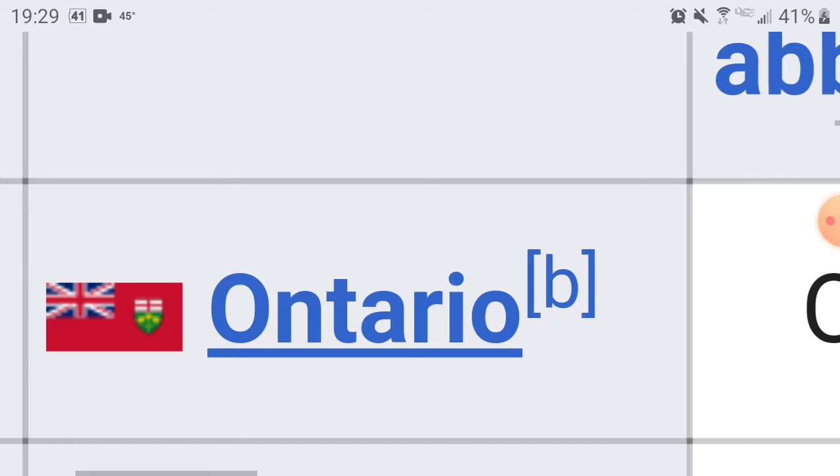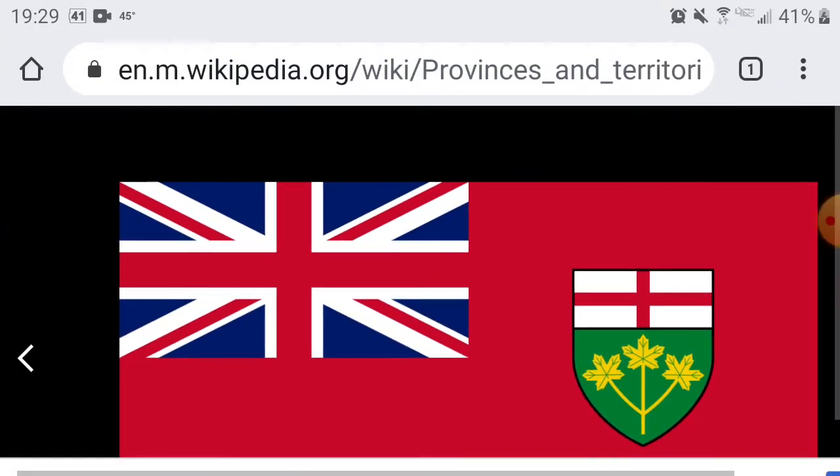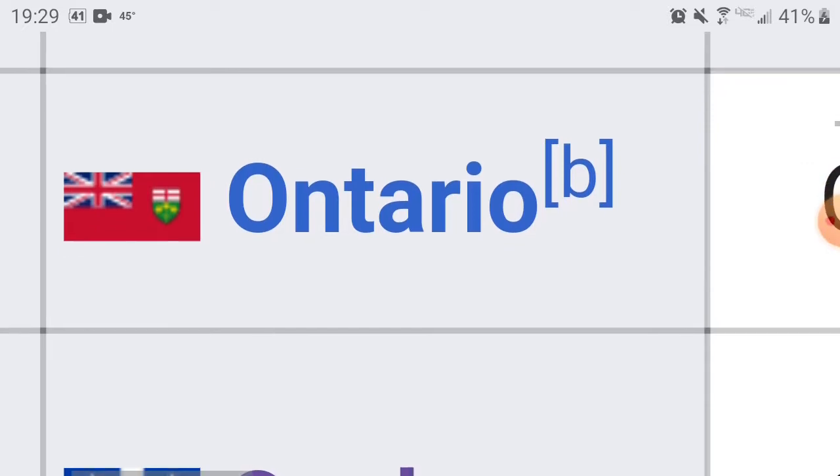We're going to start with Canada, with Ontario. Here's Ontario's flag. It's got a British cross — anything with a British cross I like — and it's got the Ontario arms. I'm going to give it a 6. Six is mostly average. So you guys get a 6.